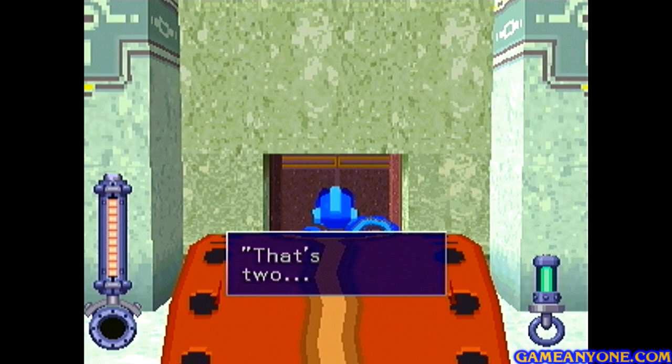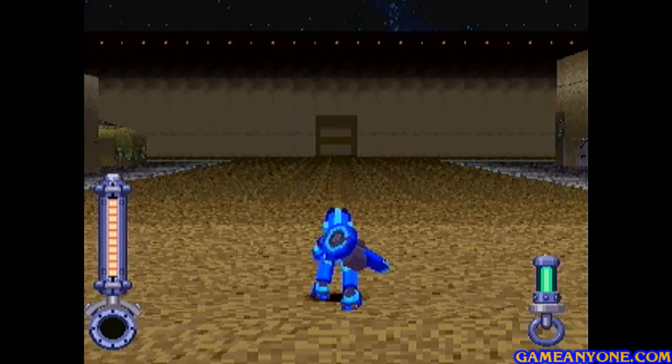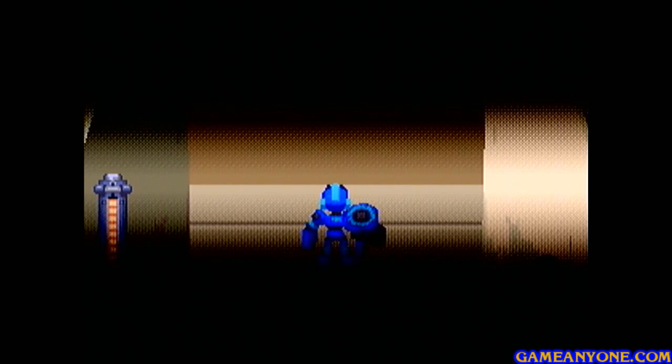Let's go in here and pick up the next chest, which is the Sleeper Key. That's two — just one more. Let's head back out of here. This one is pretty much just a straight shot, so it's kind of hard to get lost. And here we are.